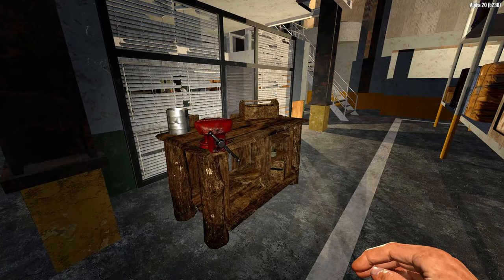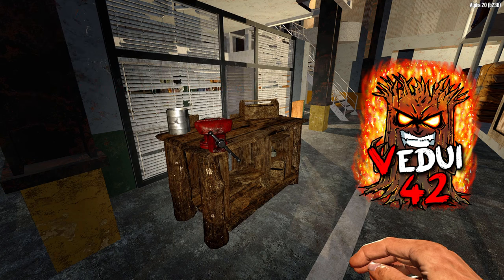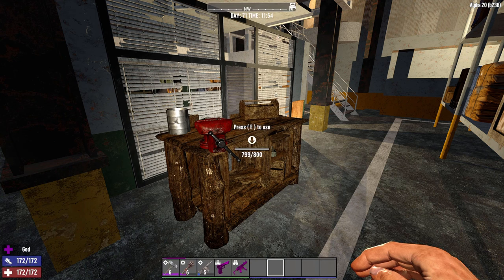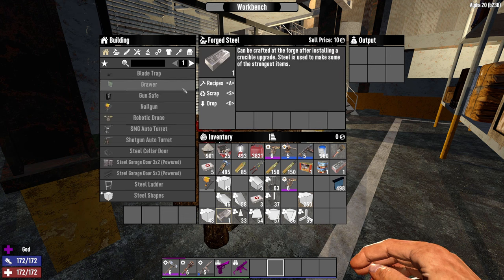We've all been there. We haven't got that crucible yet but we do need some steel. Maybe we're crafting some drone steel doors, maybe it's a wire tool and various traps, blade traps, turrets, power doors, maybe even a vehicle that you need in order to progress in the game. Here's a bunch of things that actually take steel.